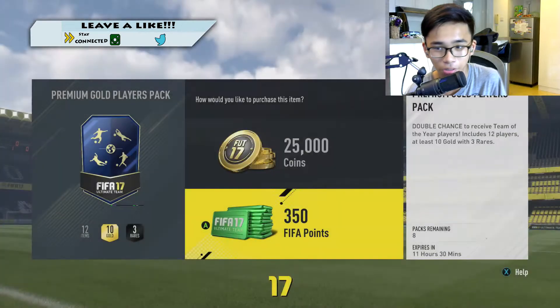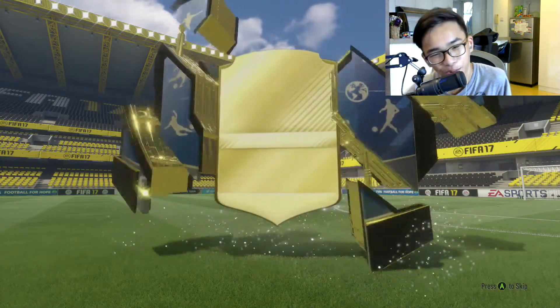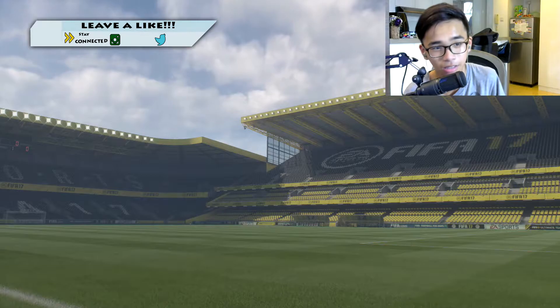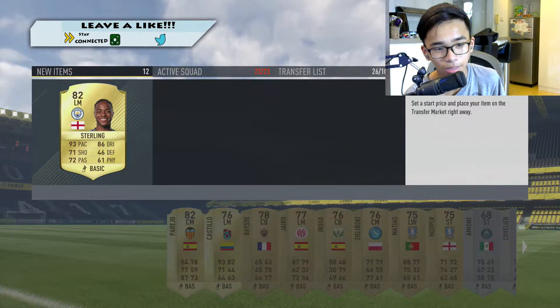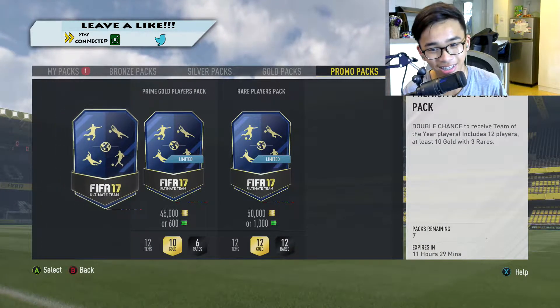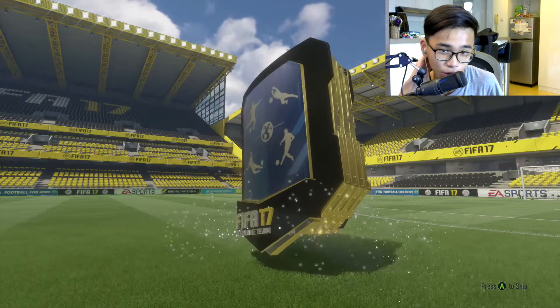35k pack gives us Cabea. We also get Alan Pardew, who's obviously out of a job now. We still have one Team of the Week pack but we're gonna open these 25k packs first. Not a walkout, but 3 rares — Perejo or Suarez. Raheem Sterling — he might sell. 2,000 coins, not that great, but this is turning out to be a very decent pack opening.